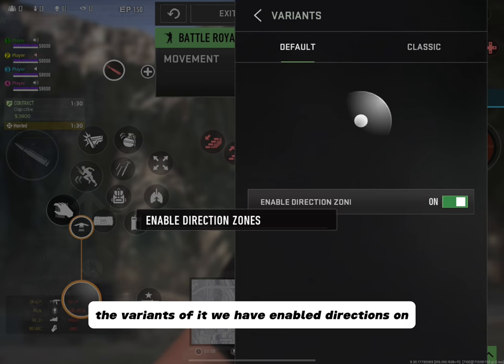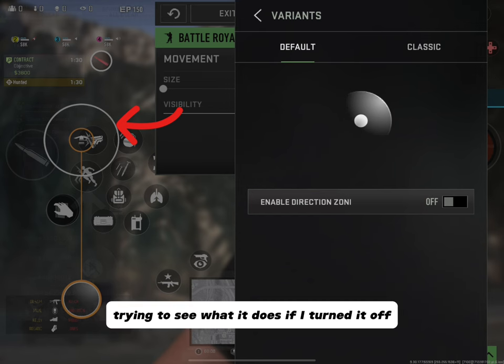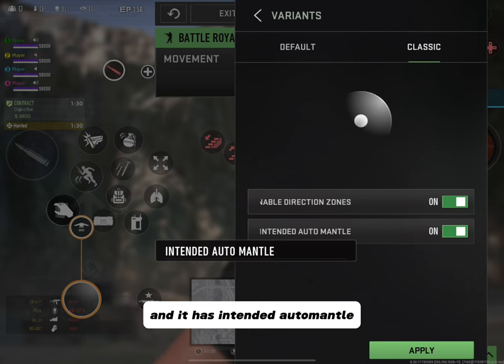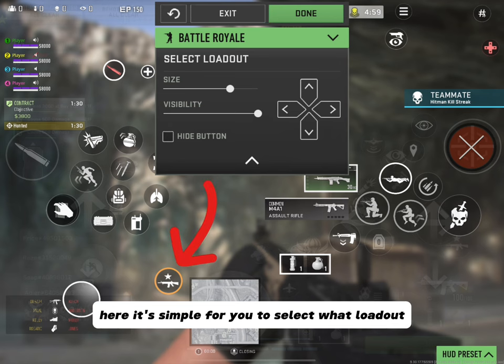Looking at the movement variants, we have Enable Direction Zone — if anybody knows what this does, leave it in the comments. I tried testing it and didn't really see any difference, so I left it on. The previous variant we looked at was Default; now we're in Classic, which has Enable Direction Zone and intended auto mantle. I stay away from this one — it actually turns off your tactical sprint, so be careful. It might be a bug on my end.